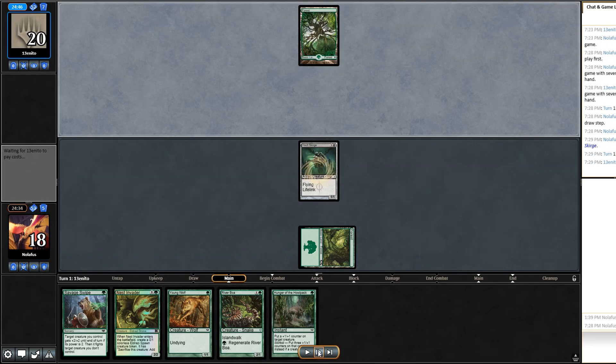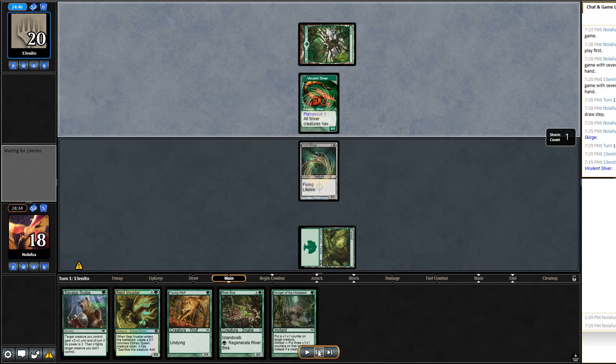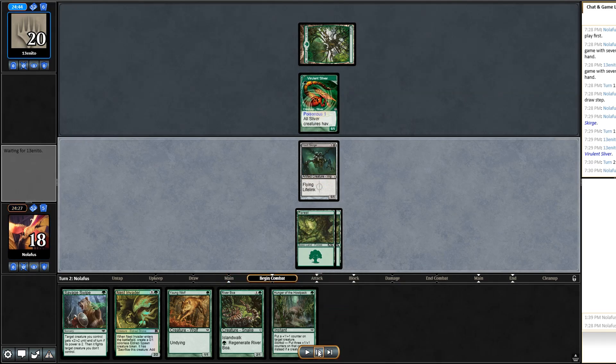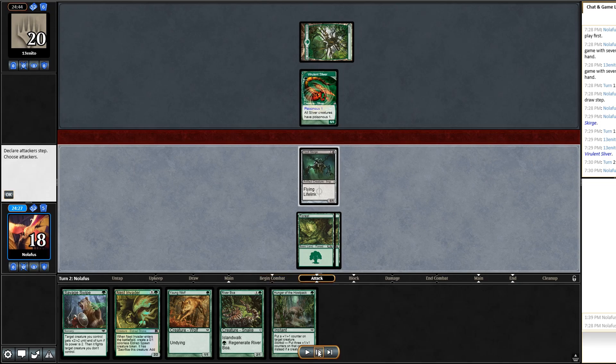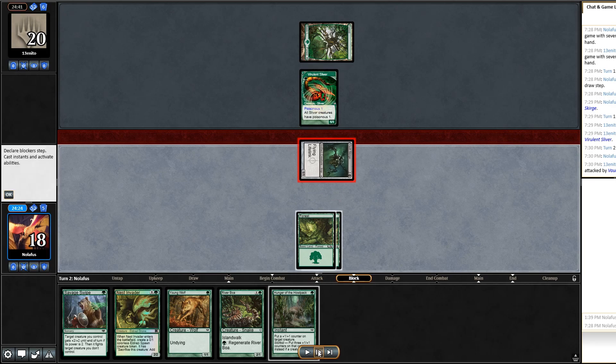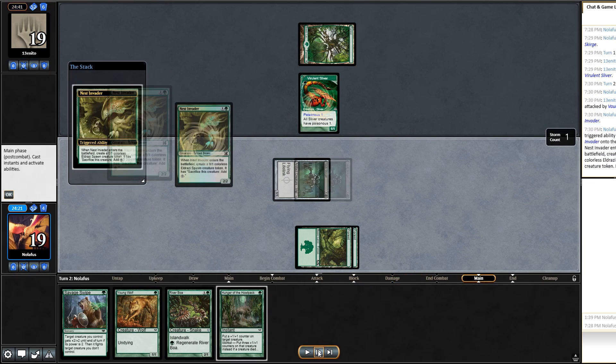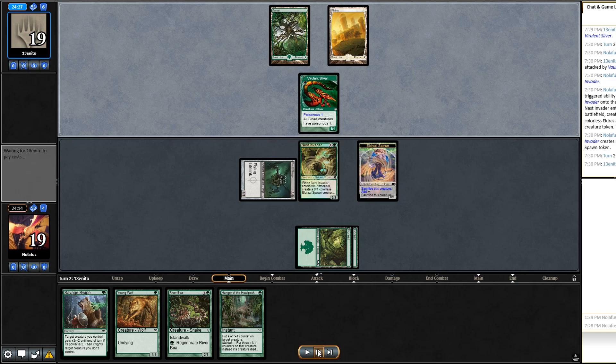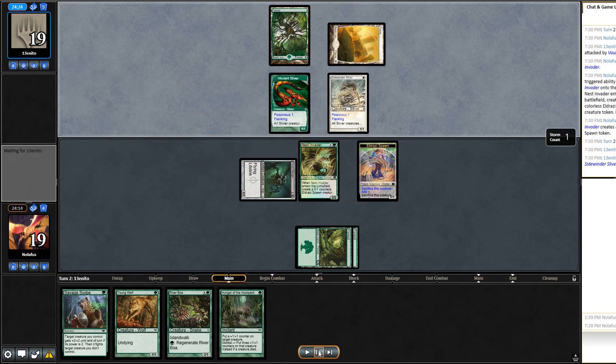From the tournament statistics, green was the most popular color, so I was expecting the mirror match. But this is Slivers — match one is against Slivers. I'm glad I put the Vault Skirge down. They pass back and I draw a second land, which is great. I swing in, they can't block, and I play Nest Invader to get that token. I'm looking to Savage Swipe next turn to start clearing the field.